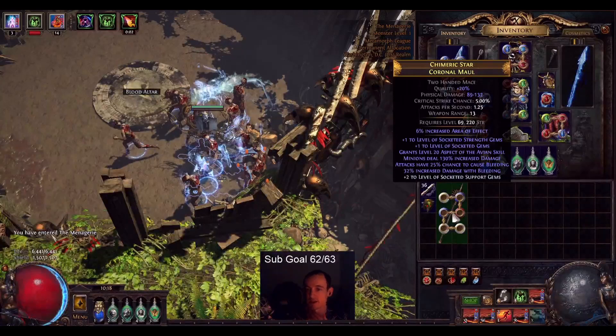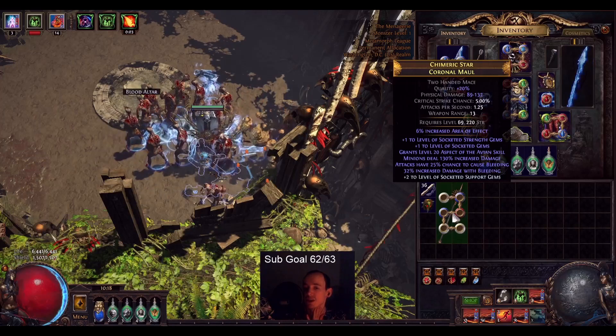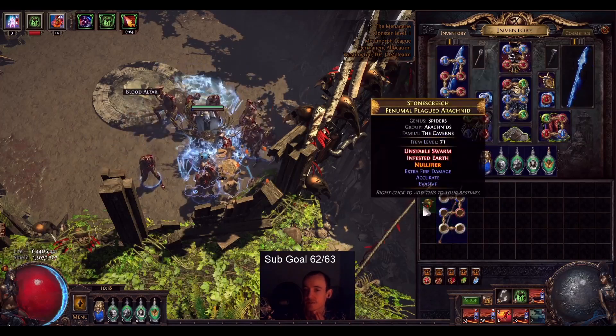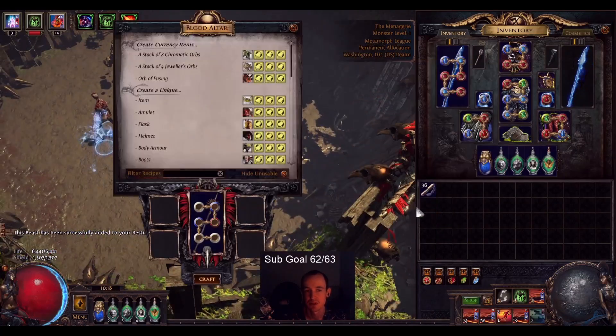So I have this nutty staff: plus one Strength Gems, plus one Socketed Gems, Minions deal 130% increased damage, 3 white sockets. I got a Fenimal Plagued Arachnid — Split Beast. Let's split it.